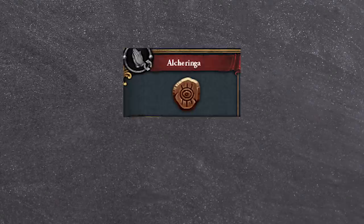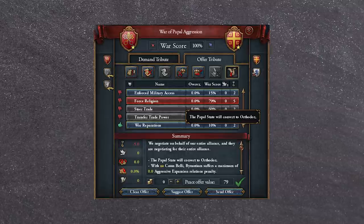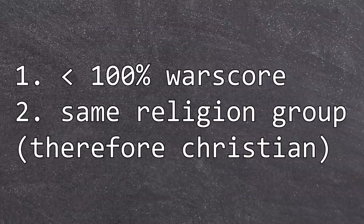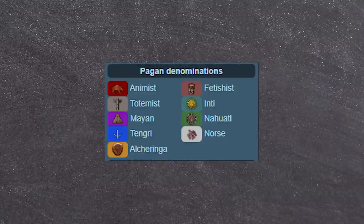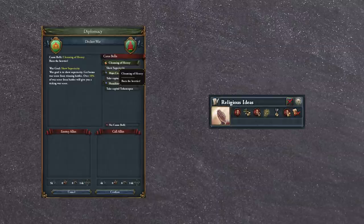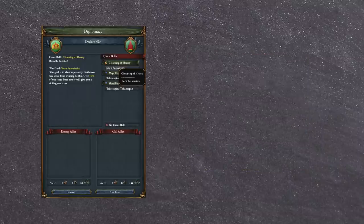At this point we are going to flip to Alcharinga. Since the PAP tag prevents religion flip via rebels, we need other techniques. A key observation is that since I do not have the Papacy reform, I can flip religions through the forced religion peace demand. As long as I am under 100% war score, I can flip between heretic religions at ease. That does not solve the problem fully, however, because Alcharinga is in the pagan group. The trick is to abuse the fact that the Cleansing of Heresy CB — which requires a nation to have filled out religious ideas and to border a heretic — always enables the forced religion peace demand.